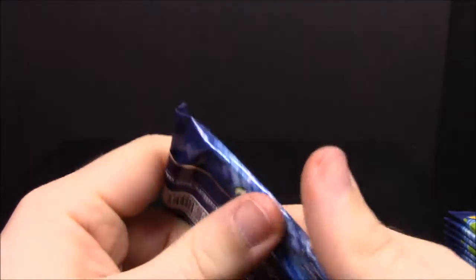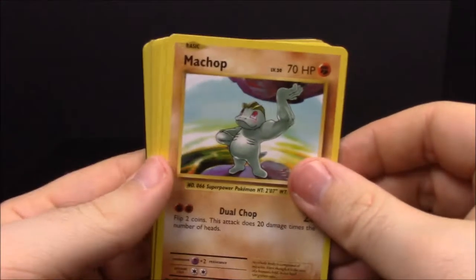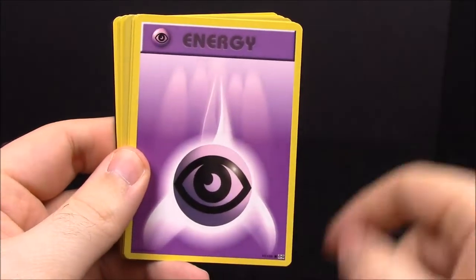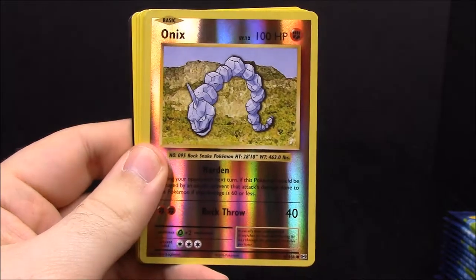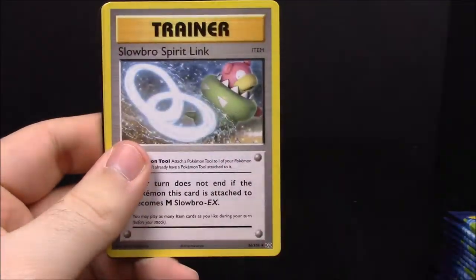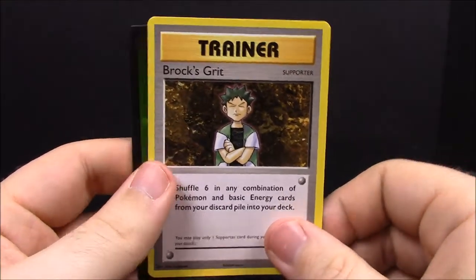Pack number five. First up we have Machop, Growlithe, Pikachu, Psychic Energy, Charmander, reverse Onix, Starmie, Magmar, Slowbro Spirit Link Trainer, and Brock's Training Method Trainer.